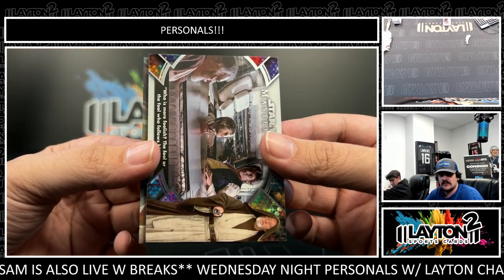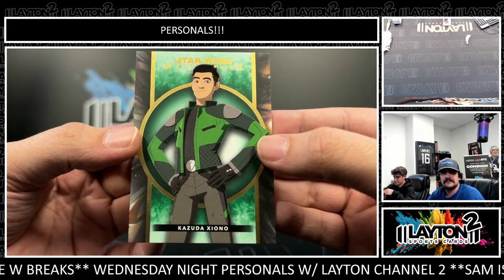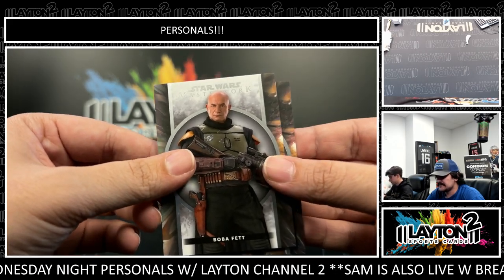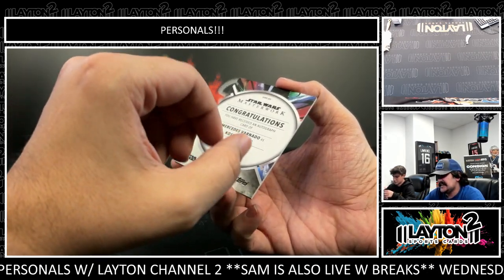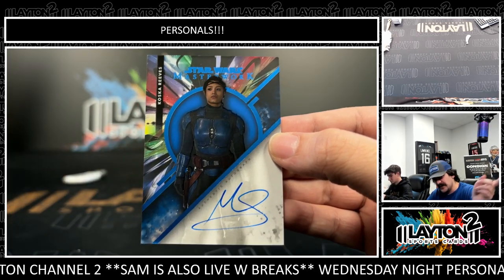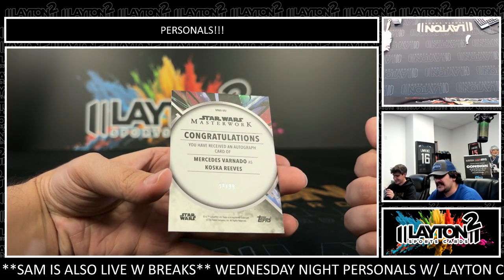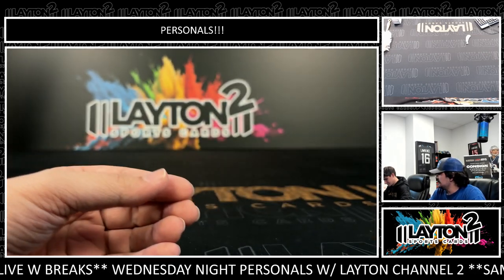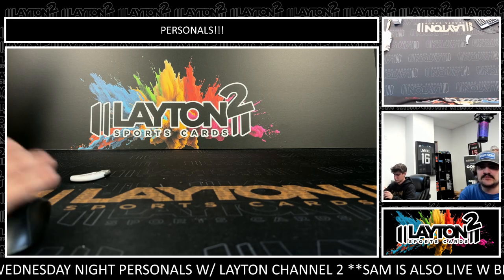We have another Obi-Wan quote, and green to 99 going to be Kazuda Xiono - green to 99, Kazuda. We have Boba Fett and Cad Bane. And the last auto of the boxes is going to be Mercedes Varnado as Koska Reeves - pretty cool one there to 99 on the blue auto. Nice one, Koska Reeves, Mercedes Varnado as Koska Reeves to 99. All right, nice way to end it! That will do it for you, Mr. Brandon - appreciate you, sir. Two out of three sketches, not bad, my man! We'll get those right out to you.